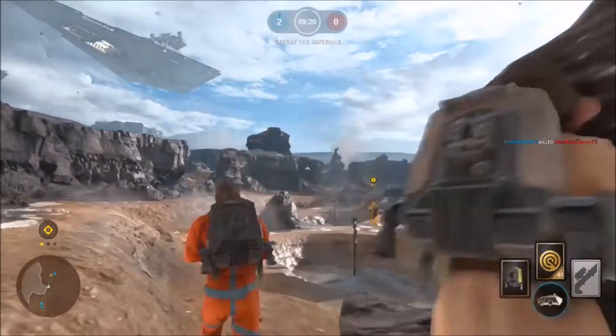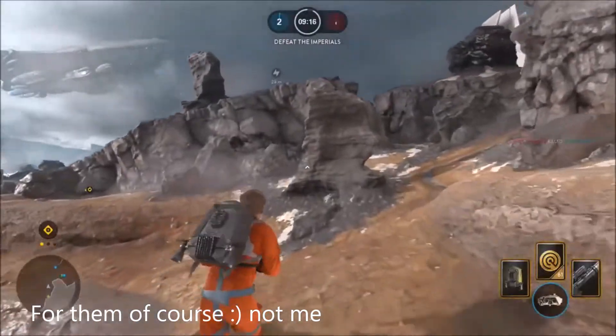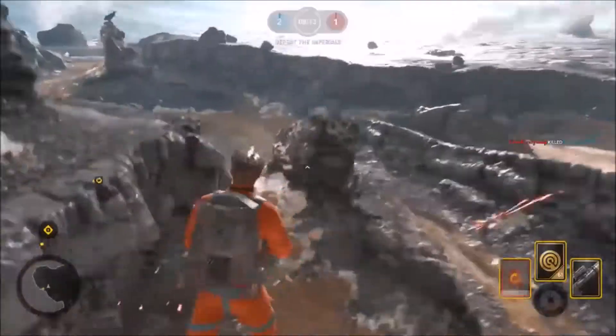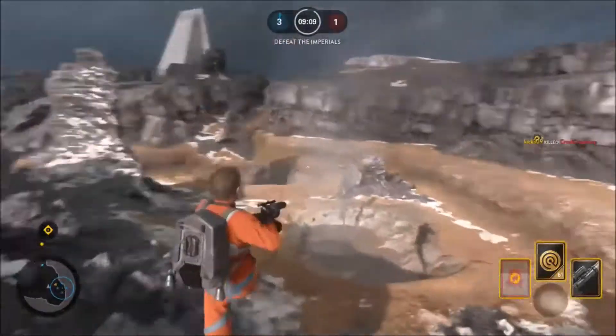Every time you want to use a Homing Shot you have to go into first person. I hate you so much! Wait - every time you use the Homing Shot you have to go into first person. You know what, let's make it even harder - you have to stay in first person the whole time!